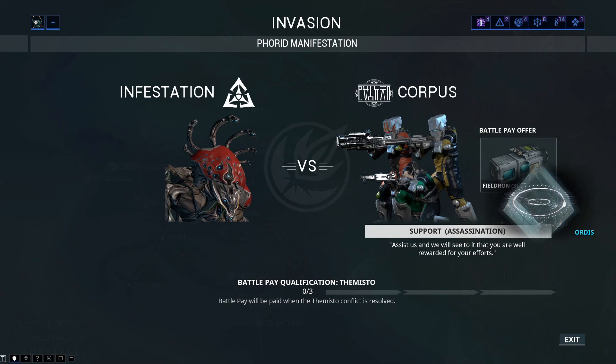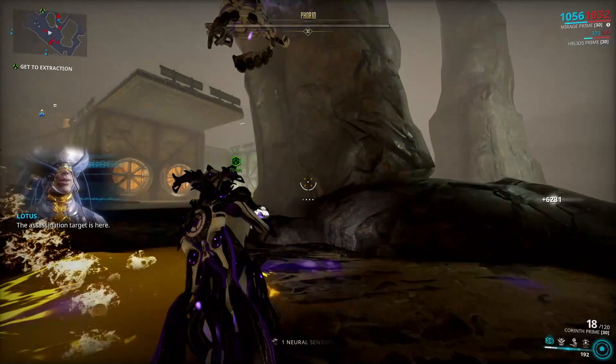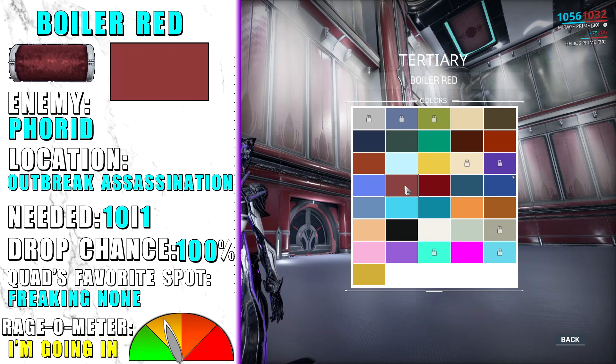Boiler Red is an invasion-based pigment — you can only get it by killing Phorid, which is always present on assassination nodes taken over by infested outbreaks. You can farm this one up in half an hour or even less if quick, so it shouldn't be that hard.